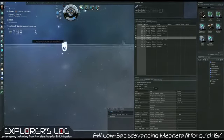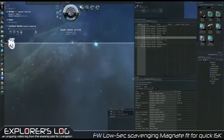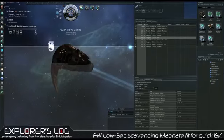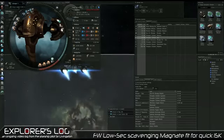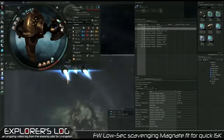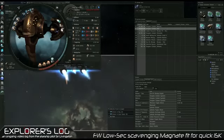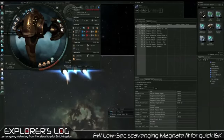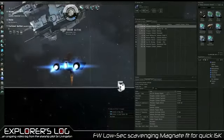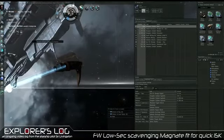I'll warp to Hiri and check that solar system. While I'm on warp, I'll show you the fit. Here it is: a prototype cloak, two salvaged Tech 2s, MWD, a shield extender so we don't get obliterated immediately if we get aggressed, an EM hardener, a Microxili power core to allow us to fit the medium shield extender's power grid requirements, three stabs, and salvage tackle rigs. Salvage tackle rigs allow you to salvage faster — they increase your chances of success per cycle.